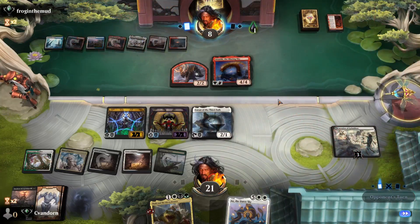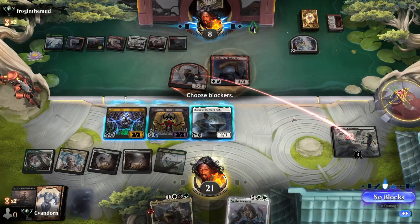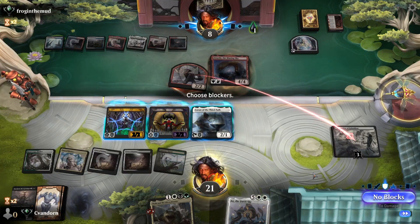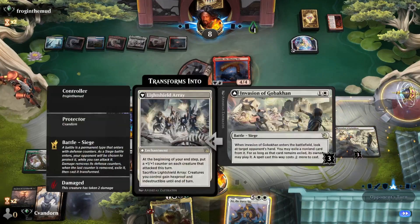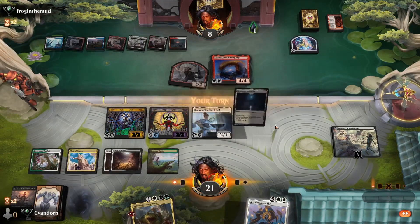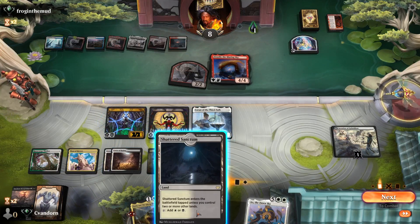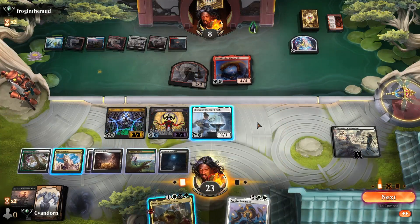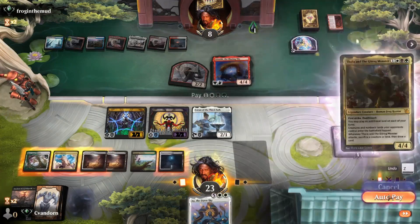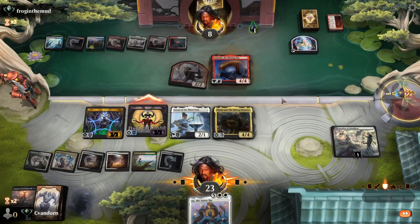They're going to attack for two — I think it's a pretty free hit there, we don't really need to block. It's not going to die this turn and they can't kill us in one hit without Atsushi anyway. Let's gain some life, play the Shattered Sanctum, and I think we just play our Thalia. We'll attack in for two and see if they want to trade the Atsushi.